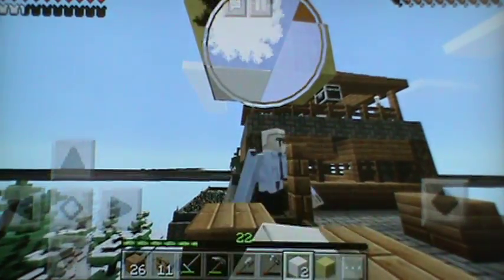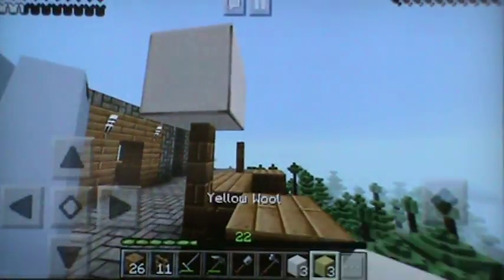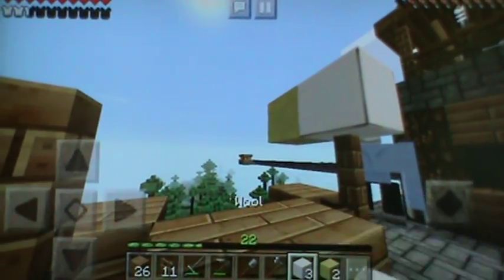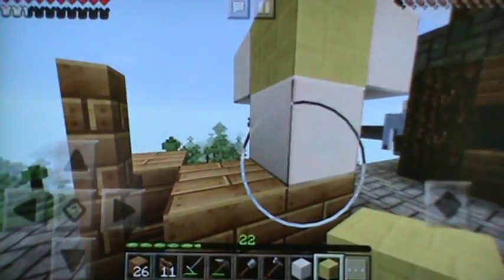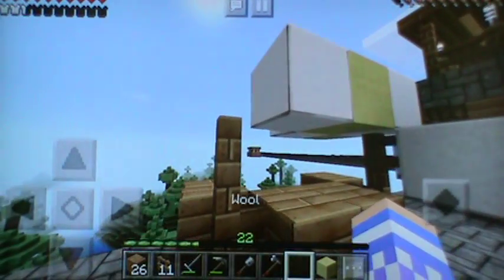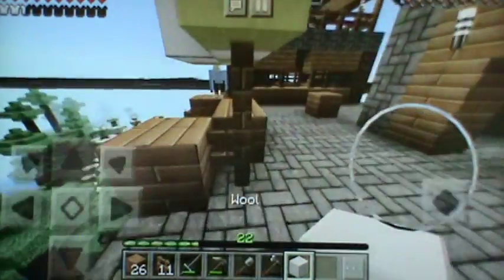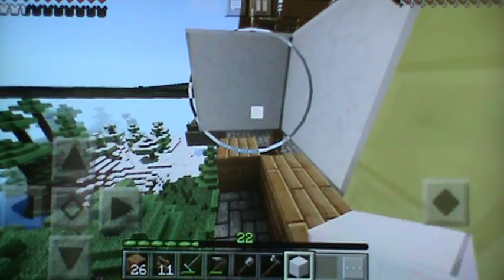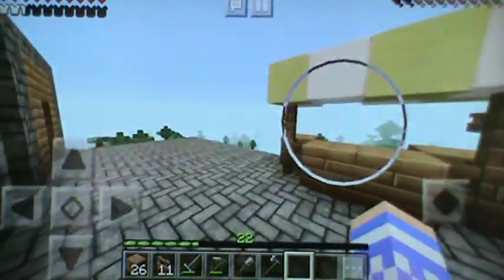I need to go collect the chicken eggs because I'm lagging really, really bad. Now we can go like this and place it there. Place this here and pick up this one because I placed it in the wrong spot. Put that there and that there. We don't have enough colors of dandelion to change it at the moment. But that looks pretty good — I do like that.